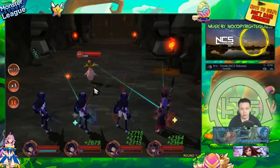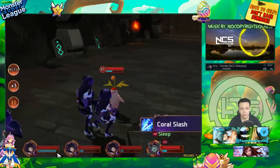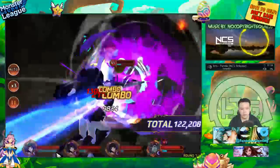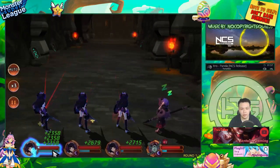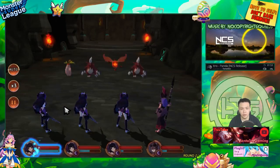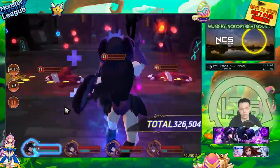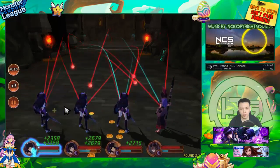Bad RNG — if one blue soul went to him he'd have had a full bar. At the very least it took two turns for the first wave. Then he goes with a nuke on a full bar.